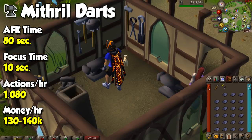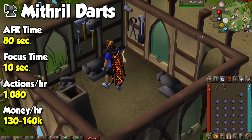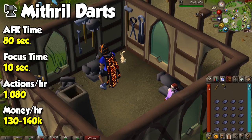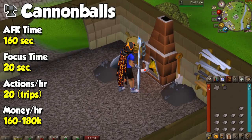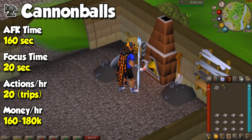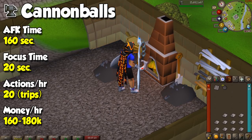For Smithing, do the Tourist Trap quest and then smith dart tips at an anvil, preferably in Varrock or Priphinas. Darts are the best option for money making from a single bar, as most other items will actually cost money to produce. If you want an even slower method, turning steel bars into cannonballs is the thing for you — after the Dwarf Cannon quest you can start making these at a furnace, but be warned that these are painfully slow and don't make a lot of money per hour.